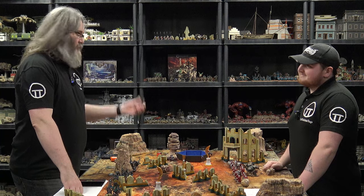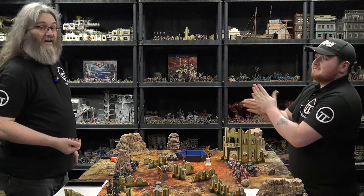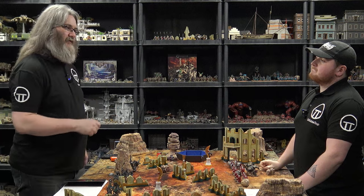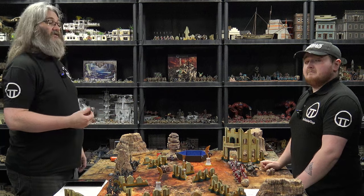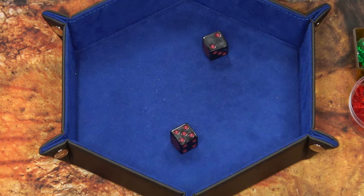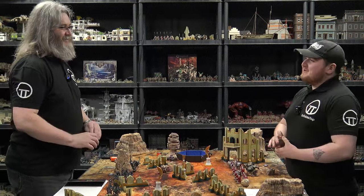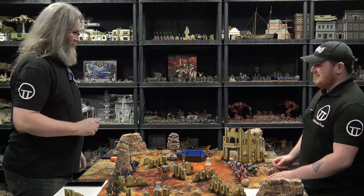First turn, first supremacy roll. Lowest number is best in Conquest, and you have fewer cards in your deck than I do, so you can modify the result by plus or minus one. You might not want to go first — we'll see. You have a two to beat. Big old five — that's not going to help you at all. That's the problem with this game: you're really good at rolling low. I don't think this might be one of the only times Jerry actually beats me, because of dice rolls — the lower the better.